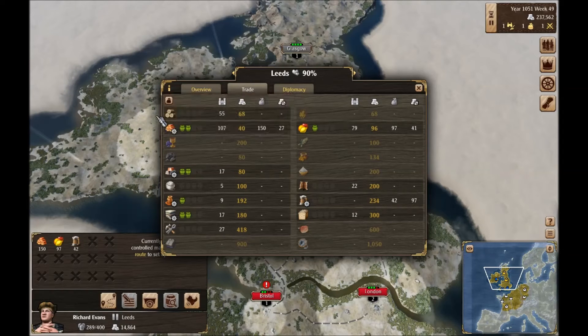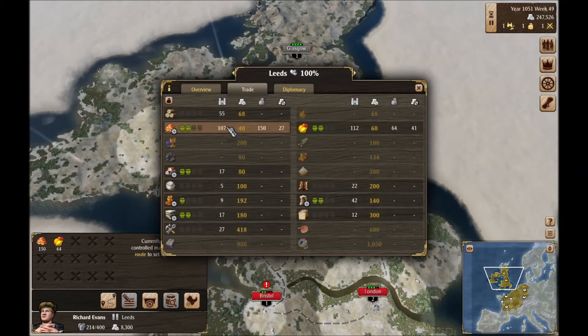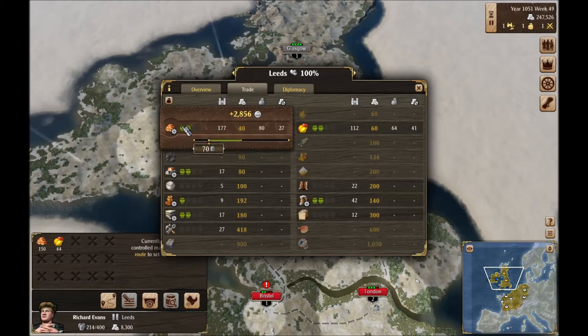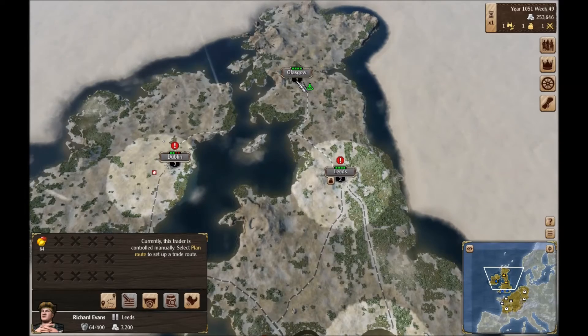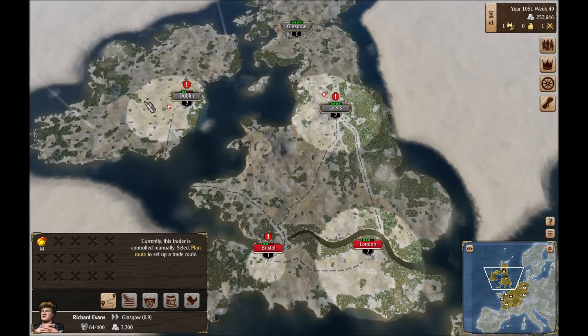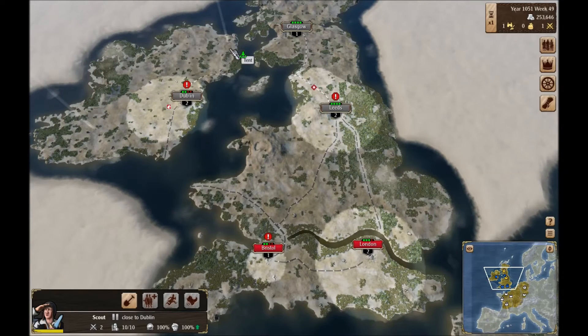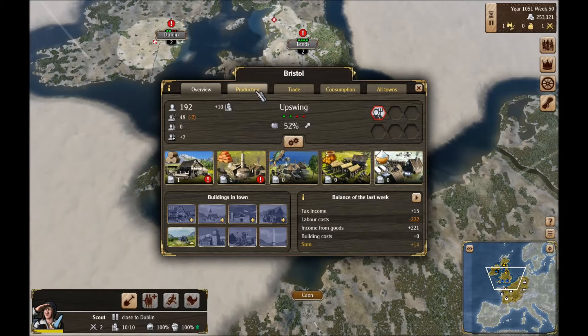I'll sell them all the lumber I have and all the beer. They have some fruit so we'll only sell them a bit. Sell them seven more, and then bricks — I don't think they need bricks, but apparently they'll buy everything I have. May as well — I bought it for a lot less than what they're offering. And then we'll see if the Scottish need any fruit. What's going on here? Missing labor — well, that'll catch up eventually. There's not much we can do about it.